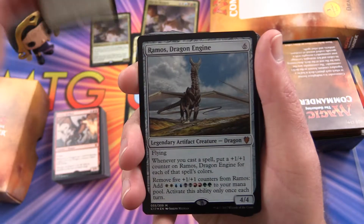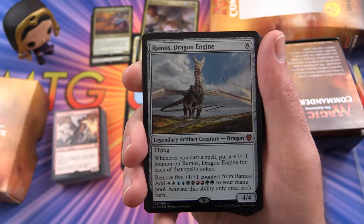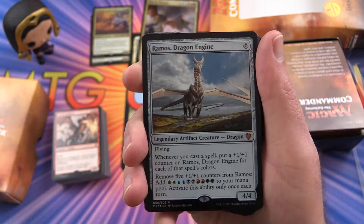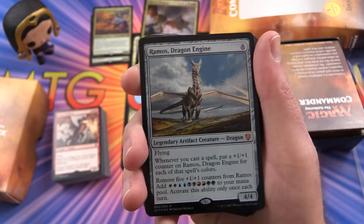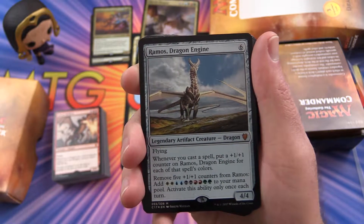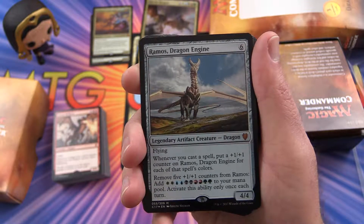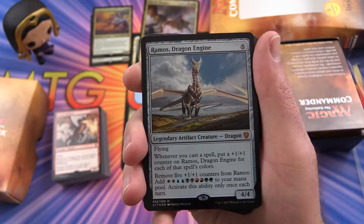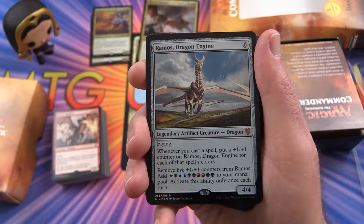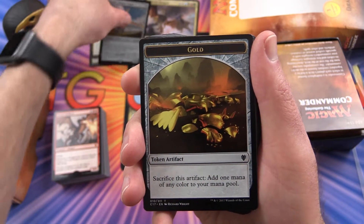Here's a Dragon Spirit. We have a Legendary Artifact Creature — this is Ramos, Dragon Engine. Another foil. Flying. Whenever you cast a spell, put a +1/+1 counter on Ramos, Dragon Engine for each of that spell's colors. Remove five +1/+1 counters from Ramos and you can add a whole stack of mana to your mana pool. Activate this ability only once each turn.